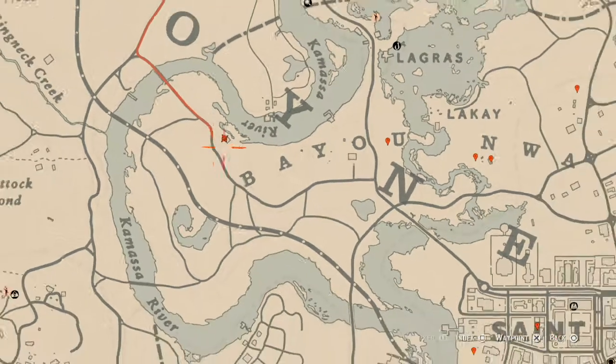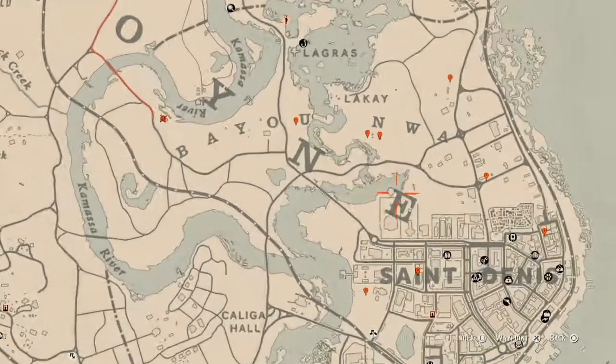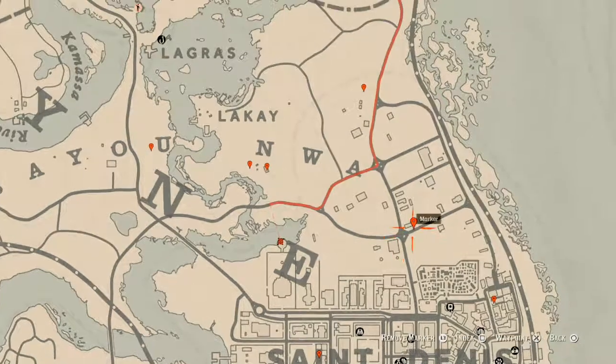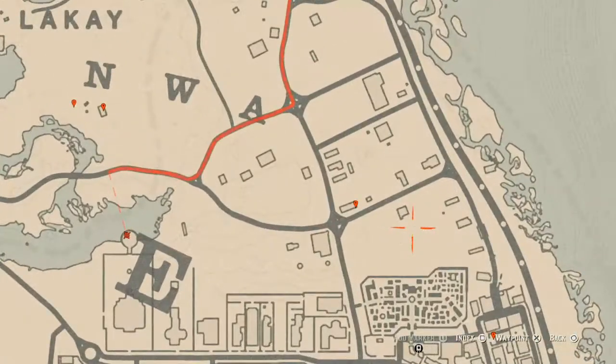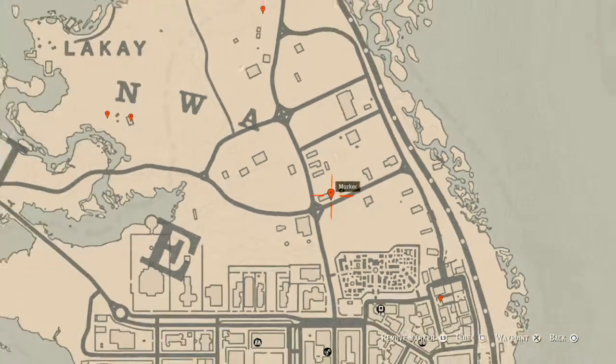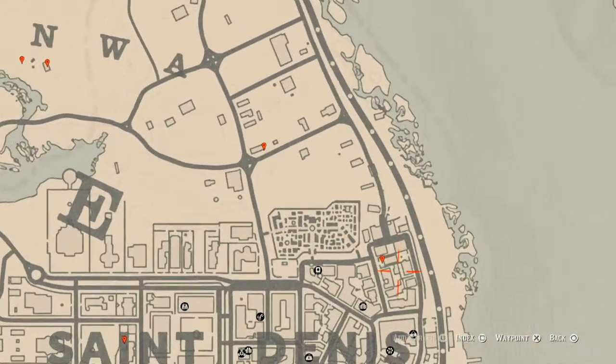Over a little bit to behind this mansion, there's another tarot card inside the gazebo — that's a Six of Wands. At our next marker right here, there's a family heirloom: a horse hairbrush on the table on the back deck or porch at this location.